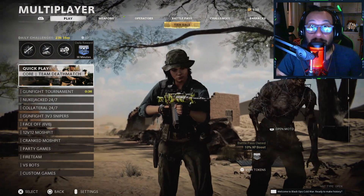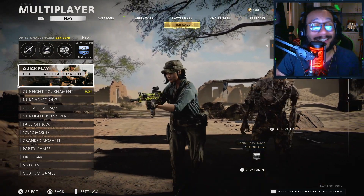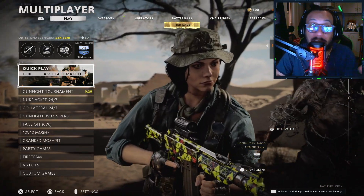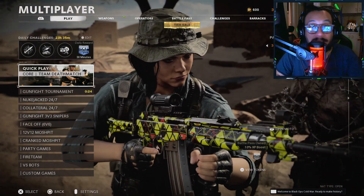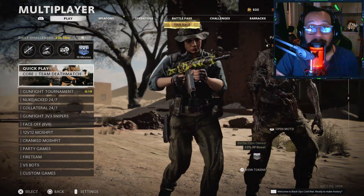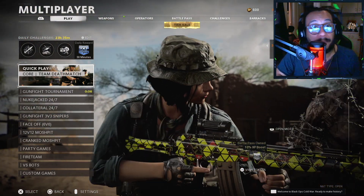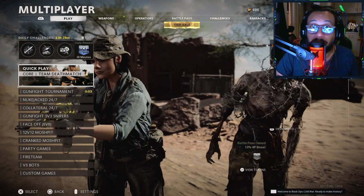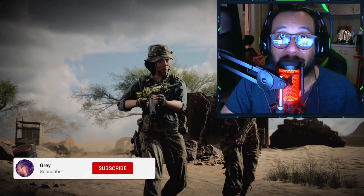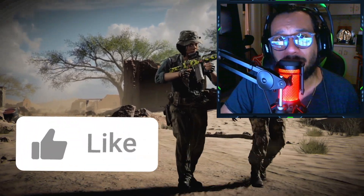Alright guys, thank you so much for watching today's video. I hope you enjoyed the gameplay and the information. I highly recommend you guys give this setup a try for yourselves. If there are any attachments you want to change or try differently, by all means go for it — this is what works for me. I love this class setup for the Fara, it's fantastic. Let me know what you think in the comments — any feedback, comments, questions or concerns. If you're new here, don't forget to subscribe, turn on notifications, and drop a like.